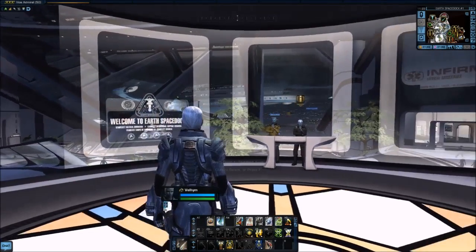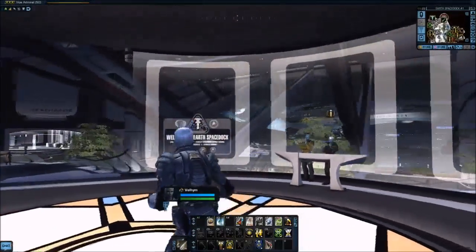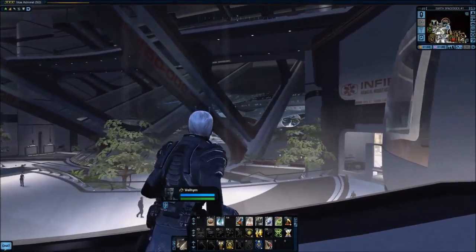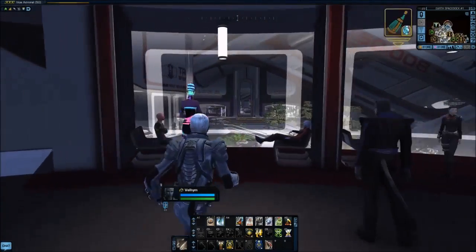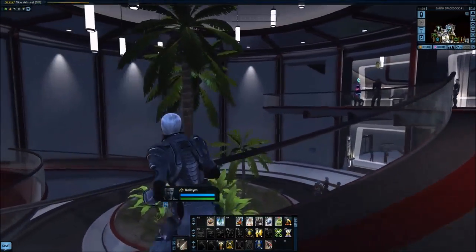We begin in the redesigned transporter room that looks out to the main concourse, and we'll look around here and then take a right. Past the glass-walled corridor, we find the NPC refugees of Club 47. Club 47 itself, which Cryptic has announced will be completely remodeled and re-released after Season 9 launches, is currently unavailable.